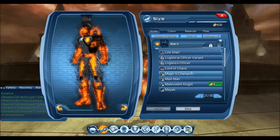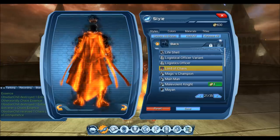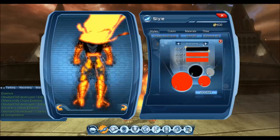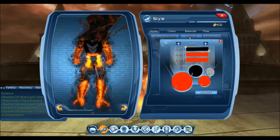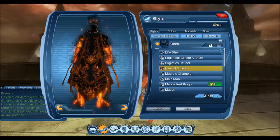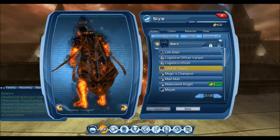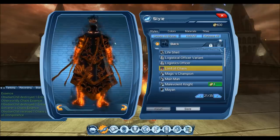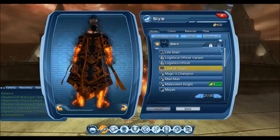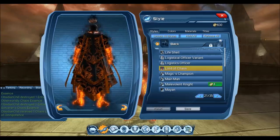Now the style is going to be under L — Lord of Chaos. Right now I have the material equipped, so that's what it looks like with the scorching material. It doesn't look too good with the material — it just looks like a normal back. But when we take off the material, it reveals a nice style with a nice inlay and glowing on it. It does look like a very nice style without the material on it. So this is the OP back. If you have any questions about the process, leave them in the comment section below. Thanks for watching, and stay tuned.